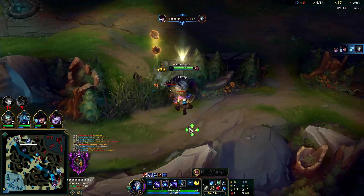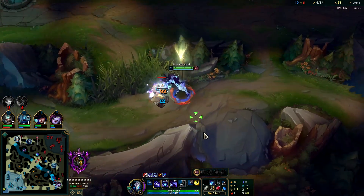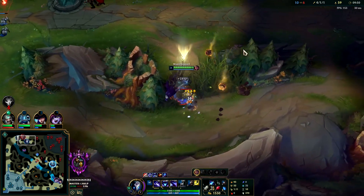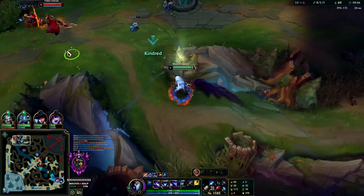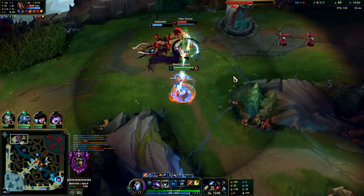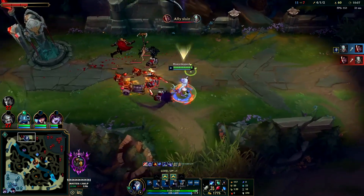Whenever your top laner is coming back to lane, you always want to check this bush because the enemy jungler a lot of times will wait there. They'll farm the golem since it takes a while, and then they'll just kill you. We're going to W, Q, auto attack, E - hit him with our red smite and we get the kill. Tryndamere gets the last hit though.